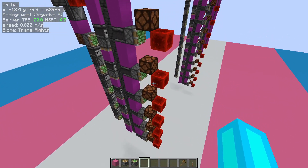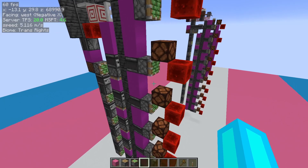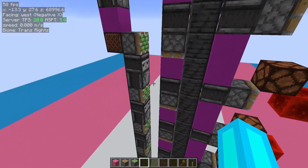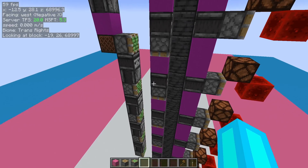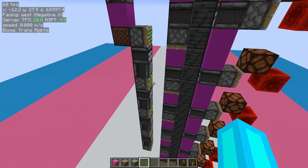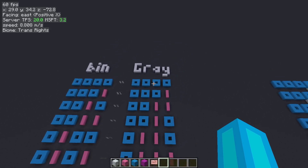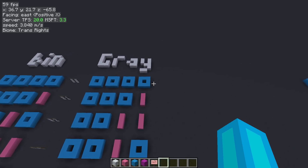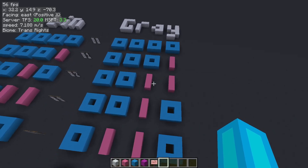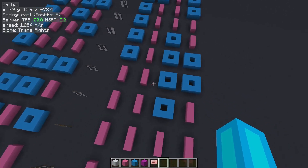While the output side of the counter does output regular binary, it's actually the other side that does all the heavy lifting, and it counts in a special form of binary called Gray code. Gray code is a different way of encoding numbers in binary. Its main perk is that whenever you count, you only change a single bit at a time, every single time.